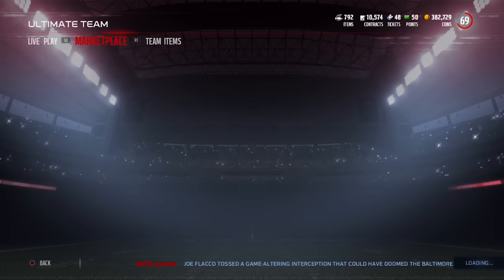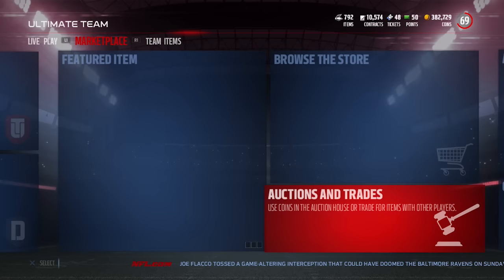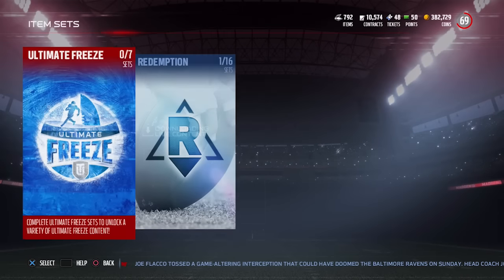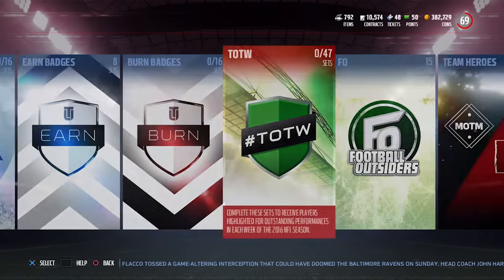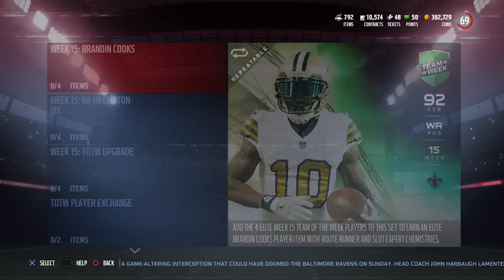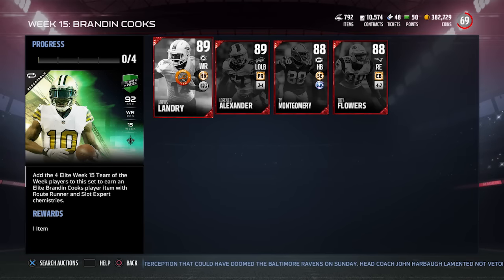There are also two additional Team of the Week Heroes added to the game today. If you go into the sets, you'll find them, and they're actually pretty nice. Wide receiver Brandon Cooks is one — he always has a huge speed advantage, and this card is definitely one of the fastest wide receivers currently in the game.